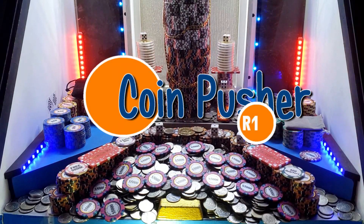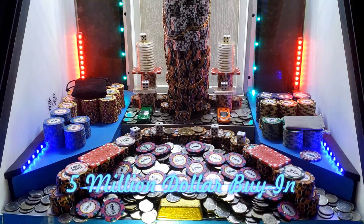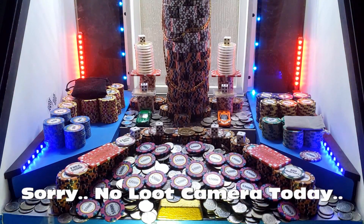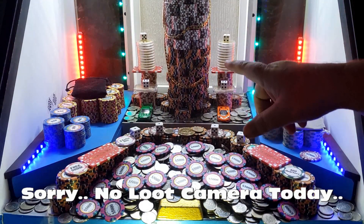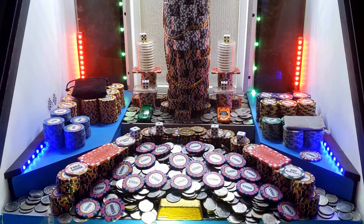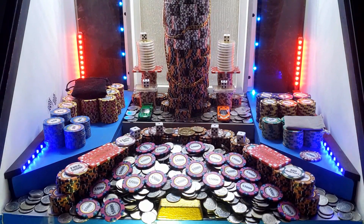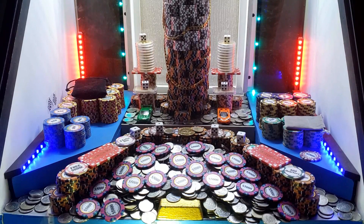Welcome to Coinpusher R1. We've got a $5 million buy-in, and that gave us $500.25. So we've got a nice little tower in there. We've got some Bitcoin right there, some $100,000 chips, some Mr. Bags, and a bunch of quarters here. So just bulldoze that thing off and we'll have all kinds.